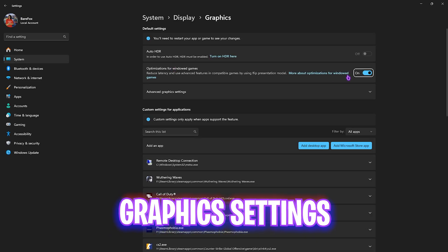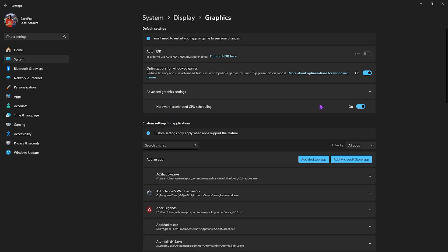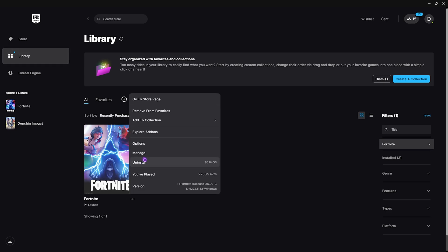After that, click on Graphics Settings right beneath that and enable optimizations for windowed games. Click on Advanced Graphics Settings and also enable hardware-accelerated GPU scheduling. Then click on Add Desktop App and select Fortnite from the download location.